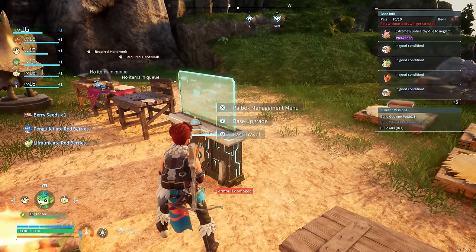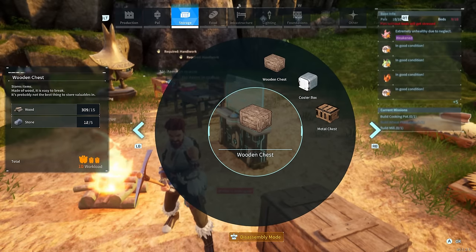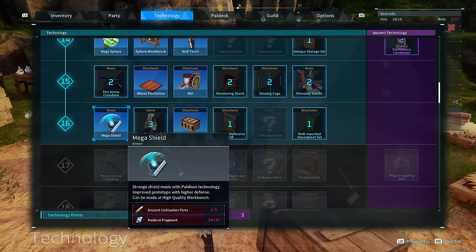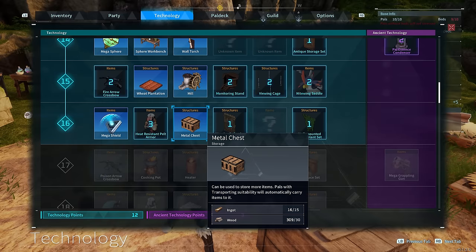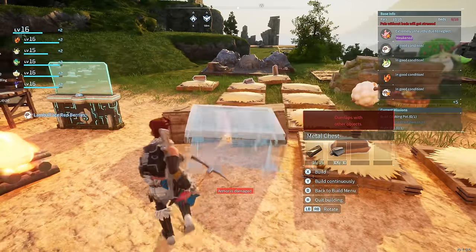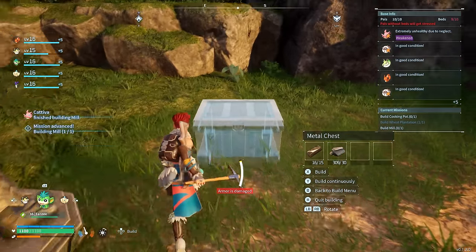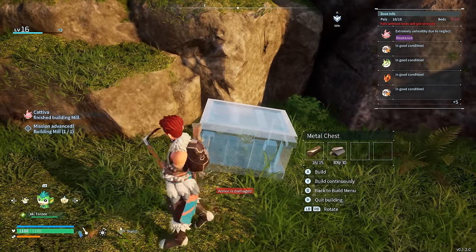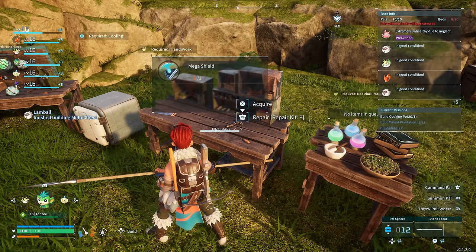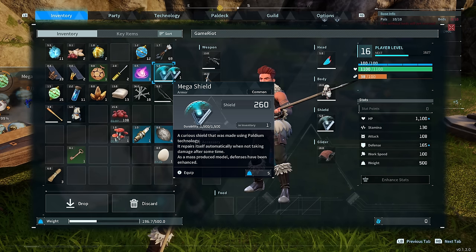We need one more upgrade which is the cooking pot - we definitely don't have access to that yet, it's level 17. Wouldn't mind the metal chest actually and we do have enough to make it as well. Let's put it over here so it's out of the way. Metal chest - yay!